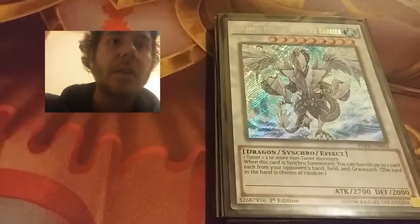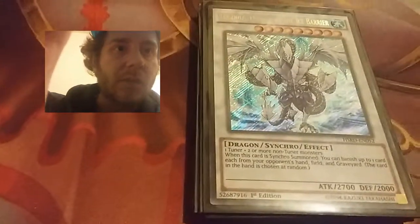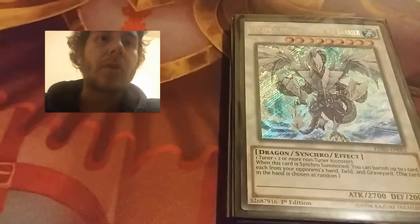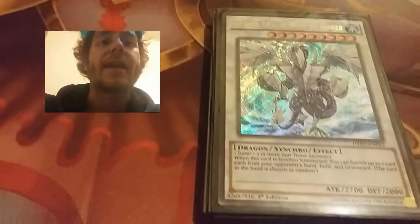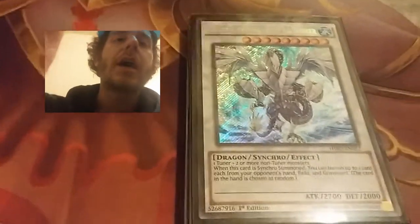The next one — I run one copy of Trishula, Dragon of the Ice Barrier, but it's actually limited to one copy anyway. Basically when it's Synchro Summoned, I can choose one card from my opponent's hand randomly, and then one from the graveyard and one from the field, and then banish all three. That's a wicked effect — no wonder it's on the forbidden list.